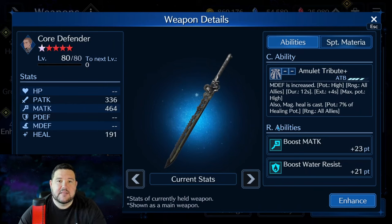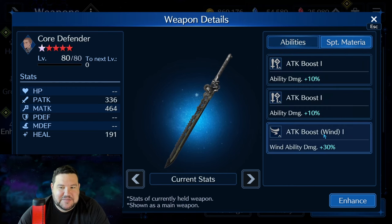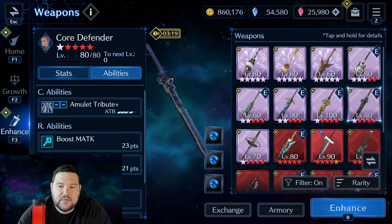Next, I'm going to go over Core Defender. I'm going to mark some of these as I go for what I would try to get if I were building Matt or giving some free vouchers. Amulet Tribute is an amazing skill — I think it's still really good, especially for the role Matt fills, because Magic Defense Increase potency, starting at OB6, at high potency to all allies, is a strong ability. The R abilities don't really go super well with it if you're going to use him mostly in a utility role, and the support material is kind of all over the place, but this ability got me through a lot of content and I do still think it has value in the game.